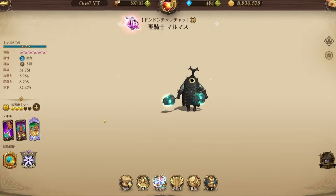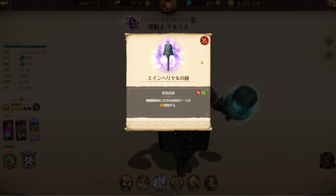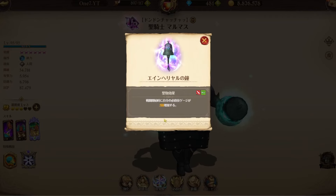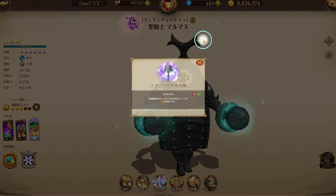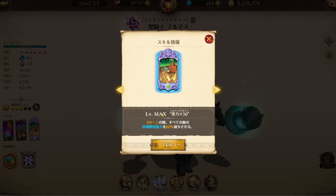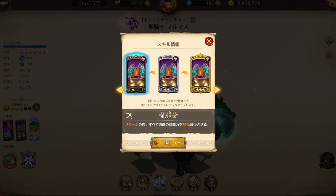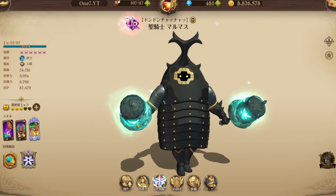First of all, his holy relic: when Marmas enters the battle he instantly gets five ultimate move gauges, so he instantly gets his ultimate. What his ultimate does is for three turns it lowers the defense-related stats for all enemies — the lower those stats, the more damage you do. He also has a lot of defense-related debuff cards.